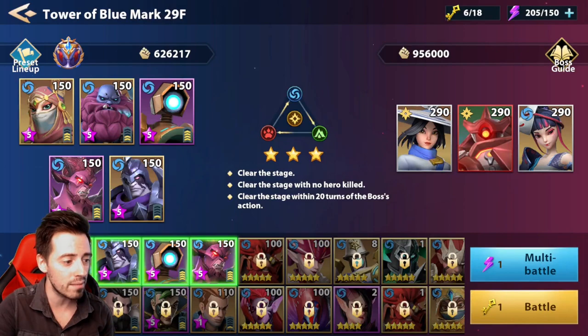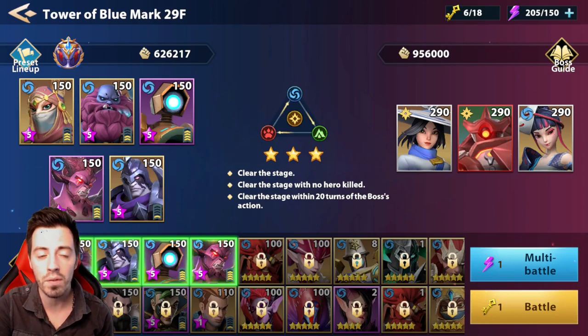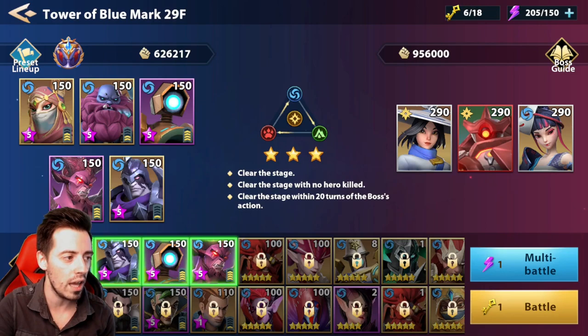So this is the team I am using here. As you can see, I replaced my Nezeel by Dustin because he can apply a nice shield on my heroes, he can lower the effect hit, he can lower the attack of the boss — this is really important — and also he can apply a heal on one ally. So this is interesting. I'm using two HP burnings here, one epic unit and one legendary one.